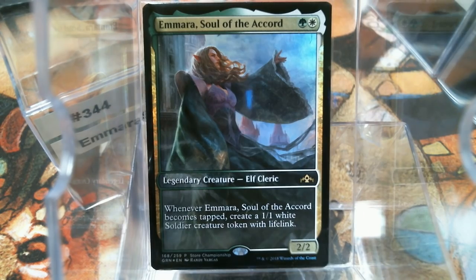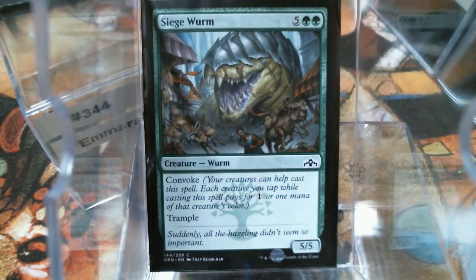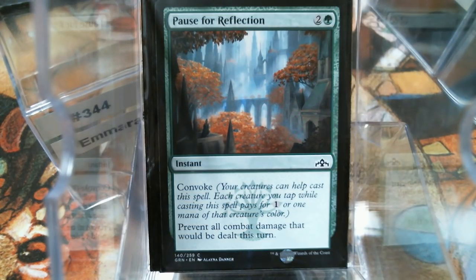Siege Wyrm — just a good old standard dude with Convoke. He's a 5/5 Trampler, did good work for me at the pre-release. Pause for Reflection — I really like this because the problem with playing against a Convoke deck is that just because we're tapped out doesn't mean we're tapped out. So you can tap all your lands and play your Siege Rhino or whatever, and you've still got a Fog here. You tap three creatures, as long as one is green, you've got a free Fog. You can also tap six creatures for Convoke.